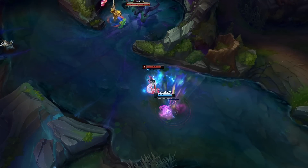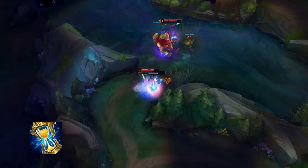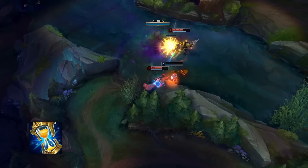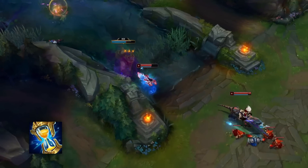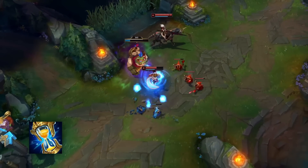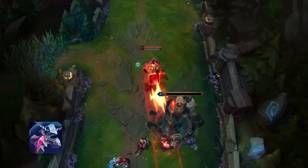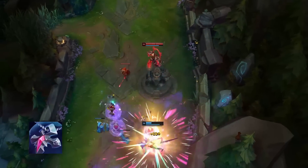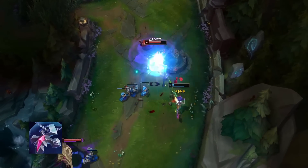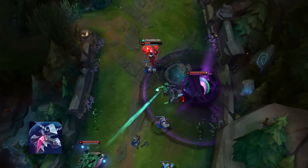Notice how these legendary items are kind of lackluster. Zhonya's gives mediocre stats with a powerful active, but more often than not, using stasis won't save you unless your team is around you and willing to fight, and it delays your Deathcap by 3000 gold because you often have to build Zhonya's early. Banshee's is a cheaper defensive option, and even though the magic resist is good to survive against burst mages and AP assassins, the spell shield will often get popped by some stray projectile.